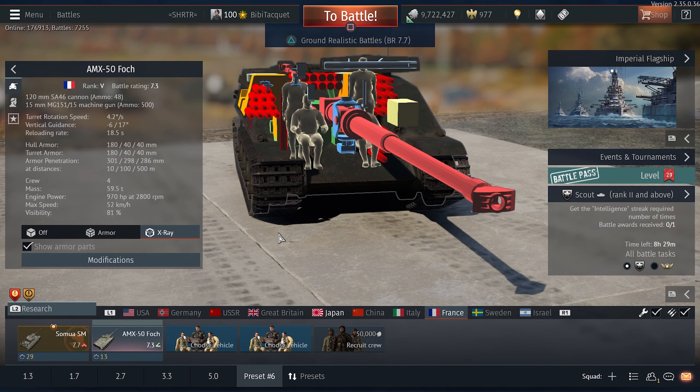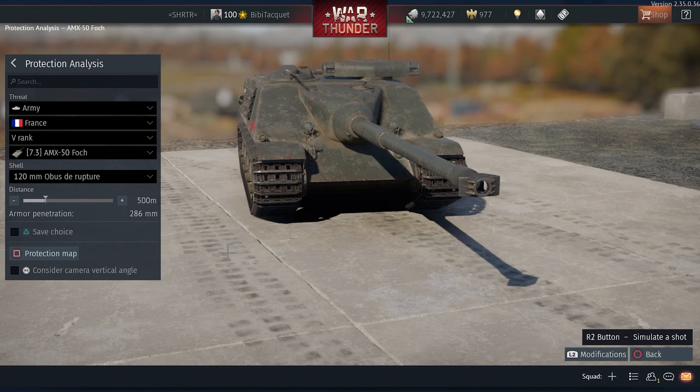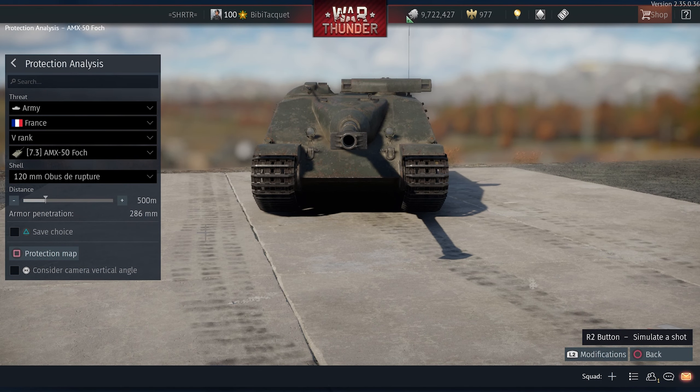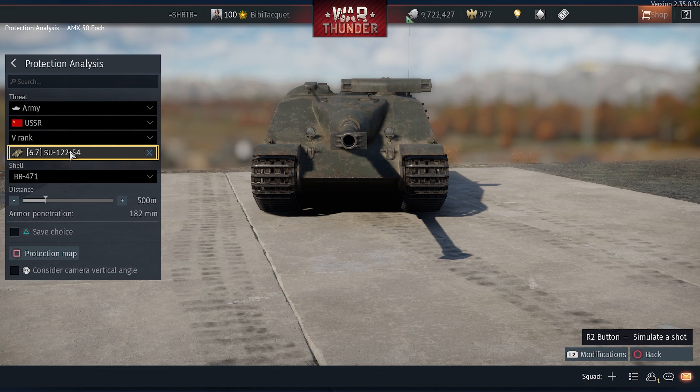That is, unless they aim carefully at certain weak spots. The Foch features only two weak spots when facing APHE shells, and they aren't very reliable. Depending on your vehicle, you might want to shoot at the rangefinder or at the AMG turret.